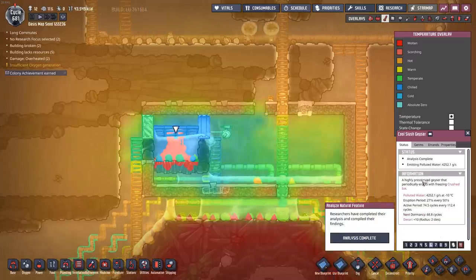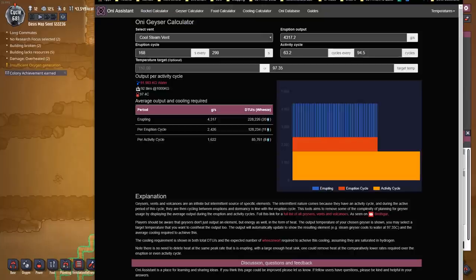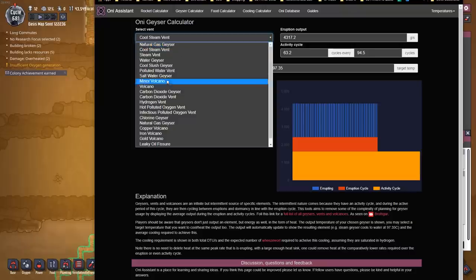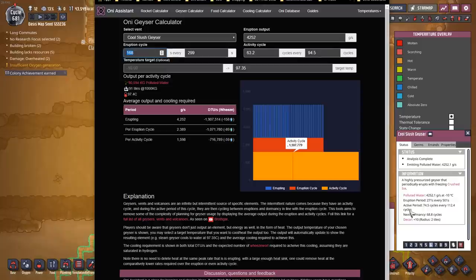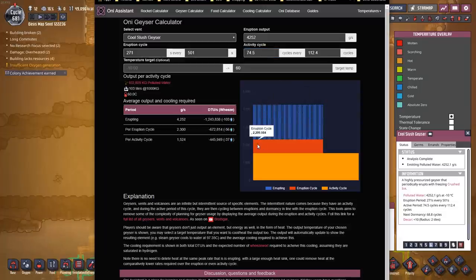However, this doesn't give me the average output of this geyser. There's a website called Oxygen Not Included Assistant where we can pick the type of geyser and type in the numbers. If we go to Cool Slush Geyser, we input an output of 4,252, then plug in the cycle numbers — 271, 501 — and the dormant cycles. You can see the total is about 102,000 kilograms of polluted water, or 103 tiles.